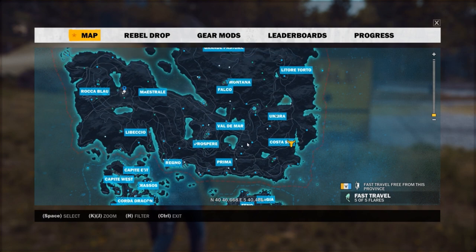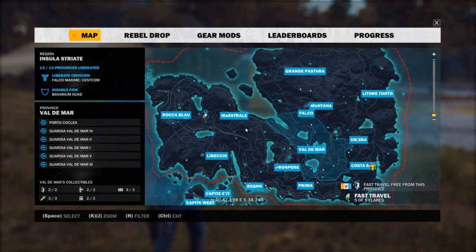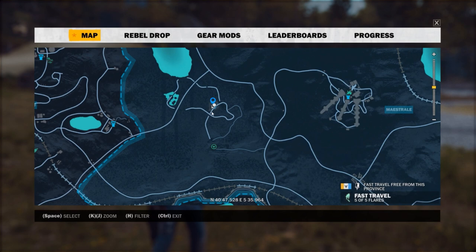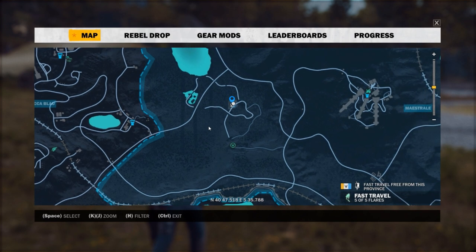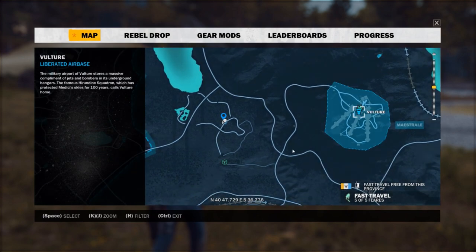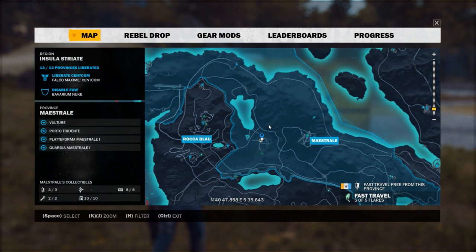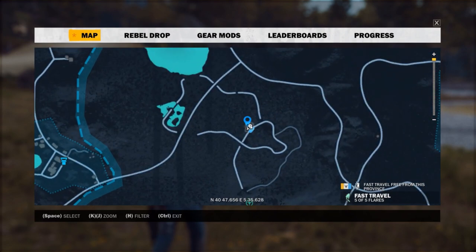We're going to end up on the larger main island up near Mistrale or Mistrail. In between Rocablau and Mistrail you'll see this little loop. There's a vulture to the west of that, and if you need to figure out where it's at, there's the shape of the lake or the coordinates.